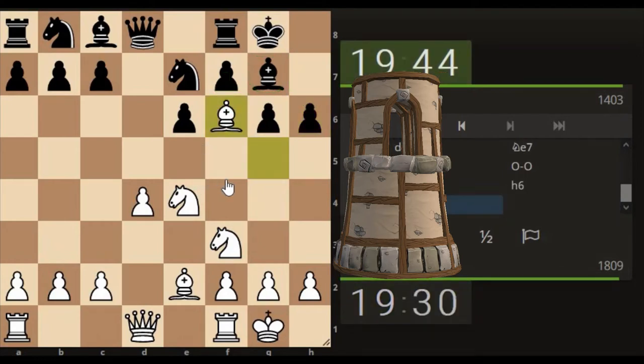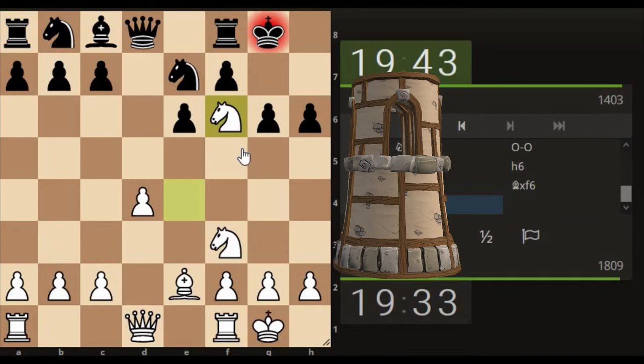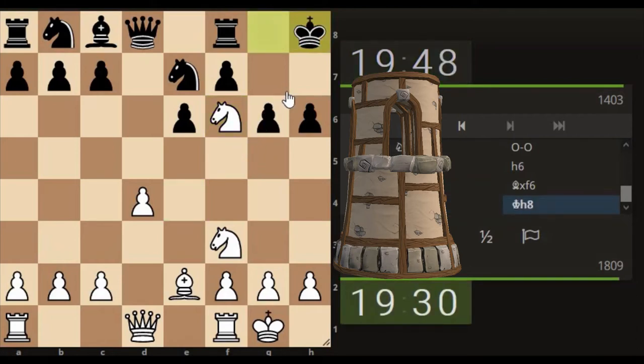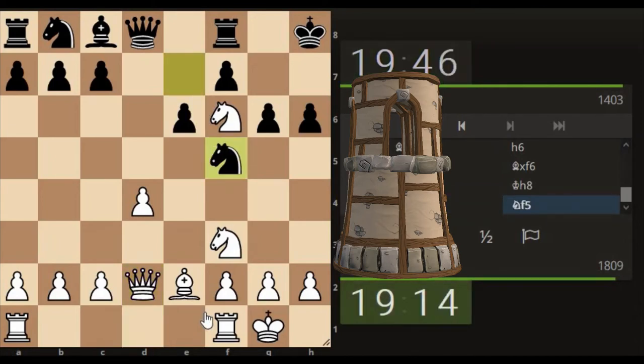Let's go here, take with a check, so attacking the king area. Not sure if that was the right thing to do because our queen can come here attacking this pawn. I suppose it can drop down — could sacrifice, you know. Knight takes and then queen takes. So he's got some issues there. Let's go with that.